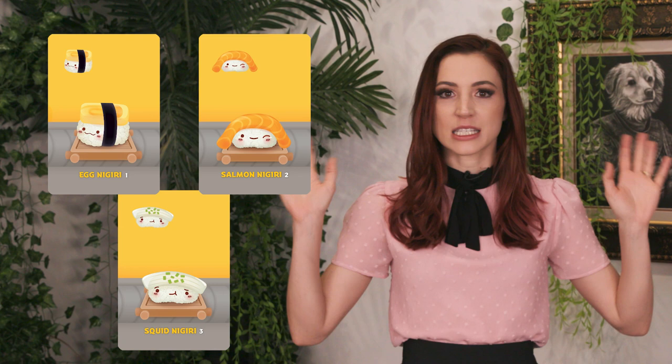Let's look at the cards on our menu. Nigiri — this staple of any sushi outing scores points at the end of the round based on its type: one point for egg, two for salmon, or three for squid. Straight up points. Easy. Like fish on rice.